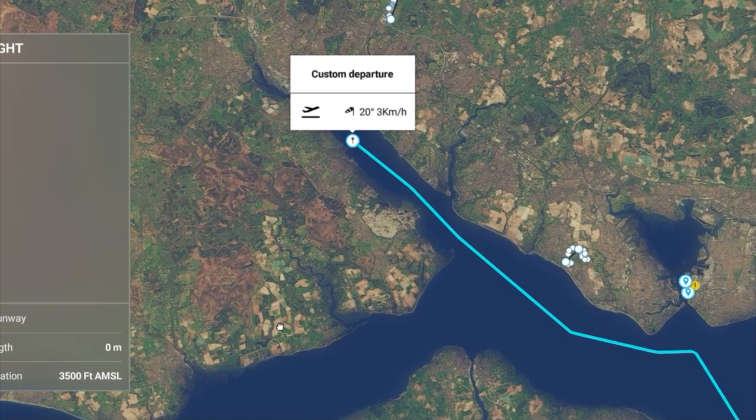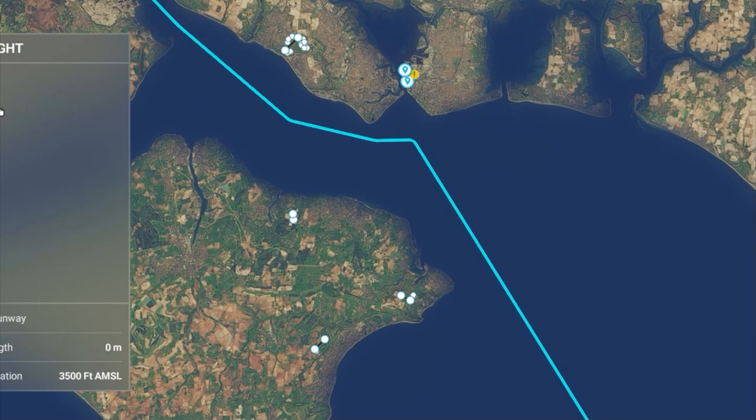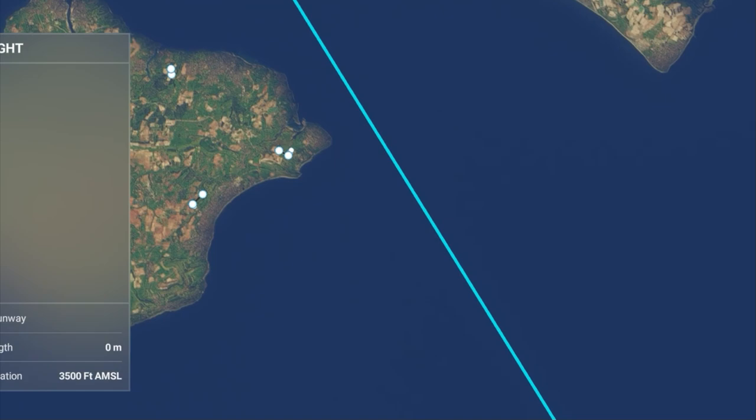We're taking one of the shortest cruises in the world, just over 100 nautical miles from the UK to France. Our route in the world map starts just outside Southampton docks. We can't start in the dock itself because the water surface is buggy as heck.